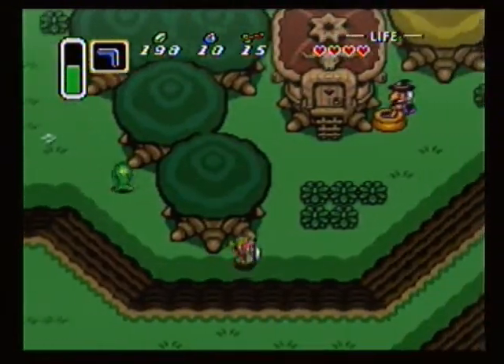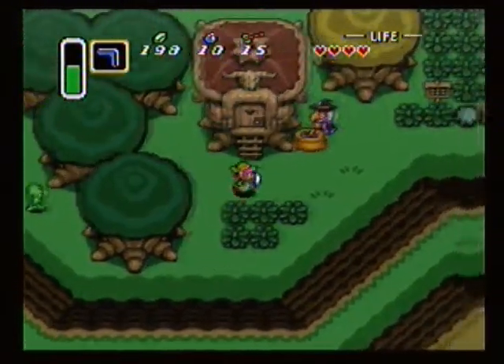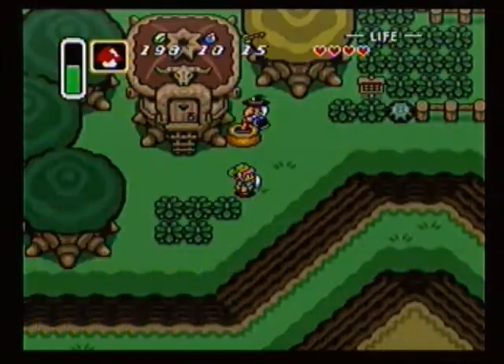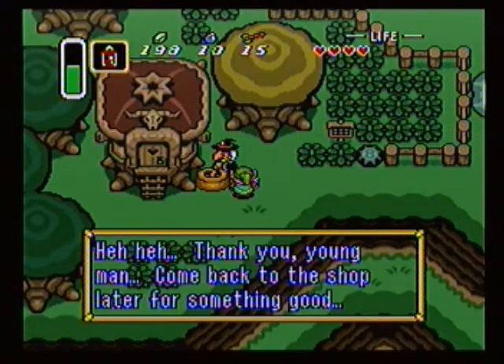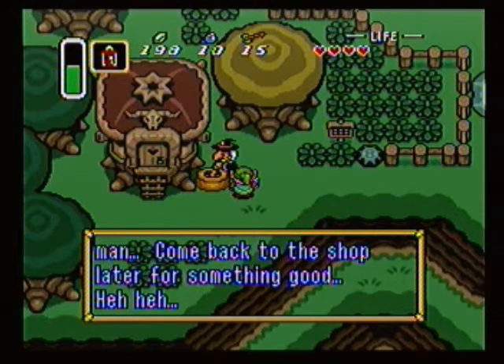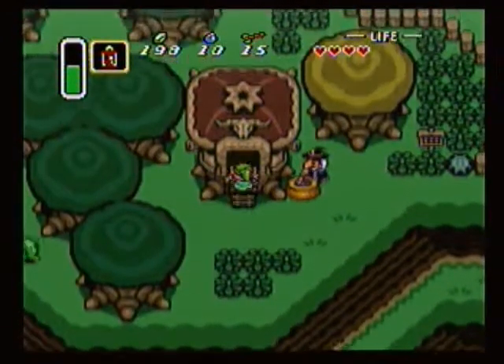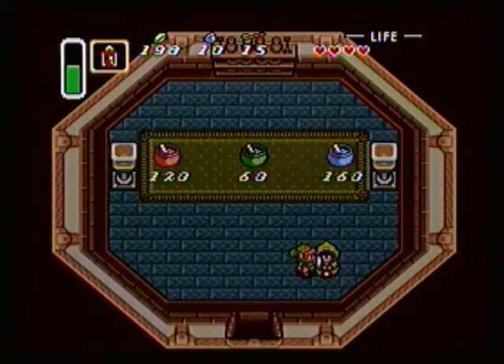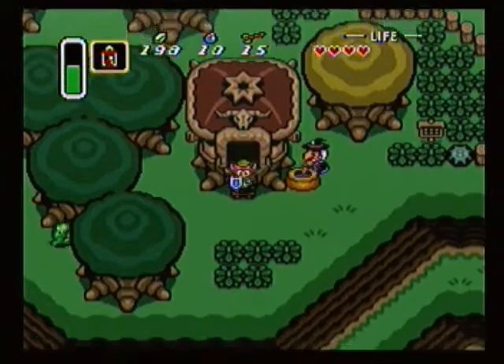Watch out for these Choo Choos. You can use your Boomerang to stun them and you can slash them. But now that we're here, give the Witch the Mushroom and just leave the screen a couple of times, then come back in. You can try to get a free sample of Red Potion. These are the three potions: Red for Health, Green for Magic, and Blue for both.